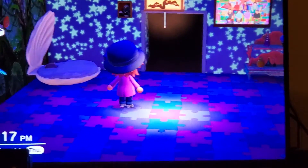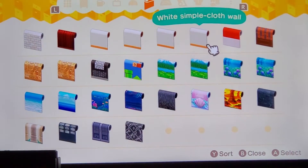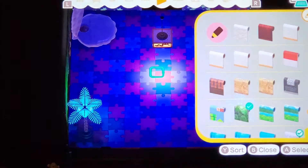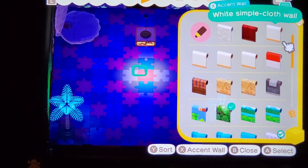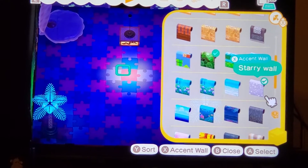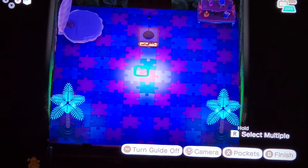Now, if you're wondering how do I turn it off — well, simple. You need to go into your decorating mode, and then you go into your items here. Find the wallpaper that you selected and just pretty much uncheck it. So the one we want is the star one — you just gotta push the X button. And voila, that's how you do it.